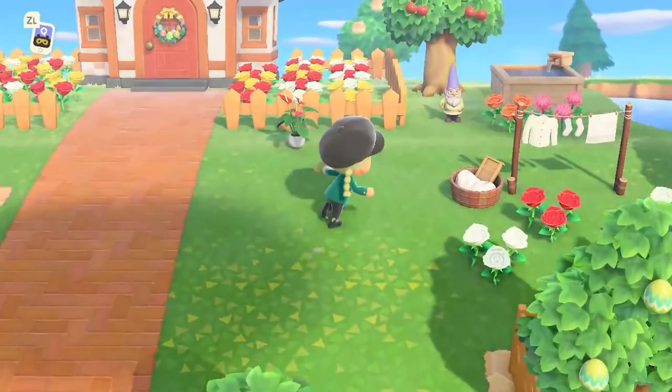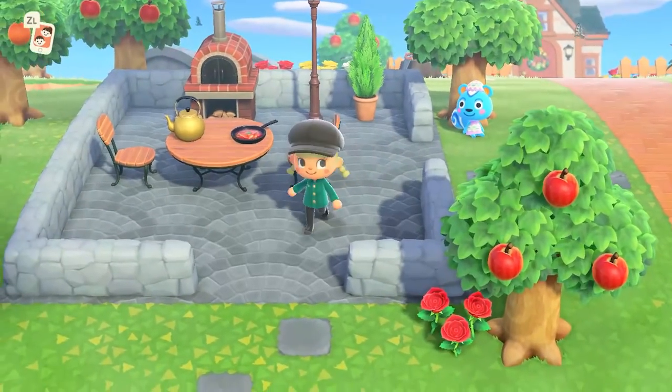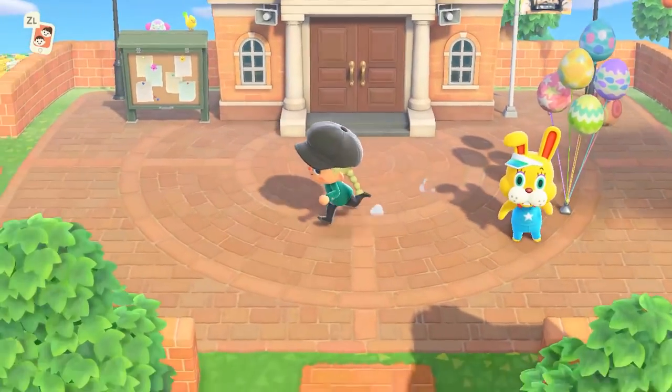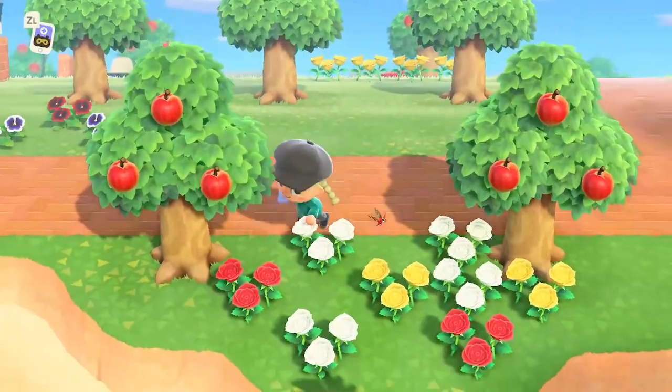It's still Easter time in the game. Here we have the barbecue station — that is pretty cute. It is done with simply pathways and fences. Over here we have my town hall, some public benches and some flowers and some trees.